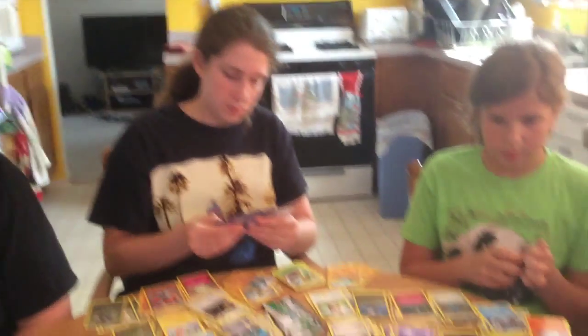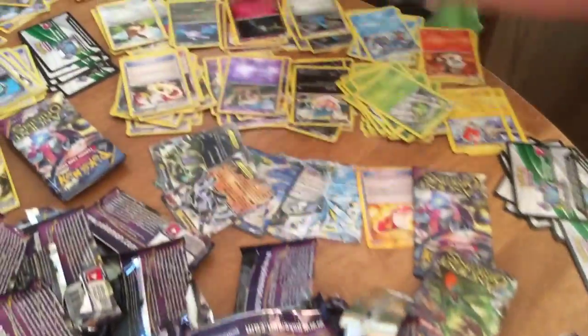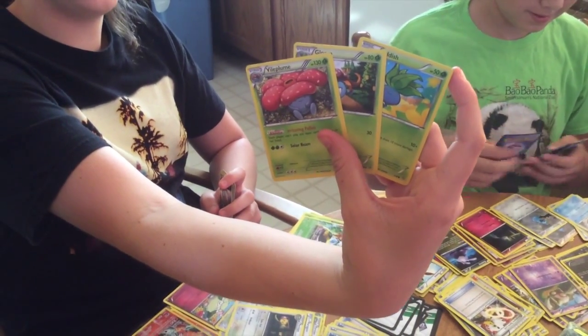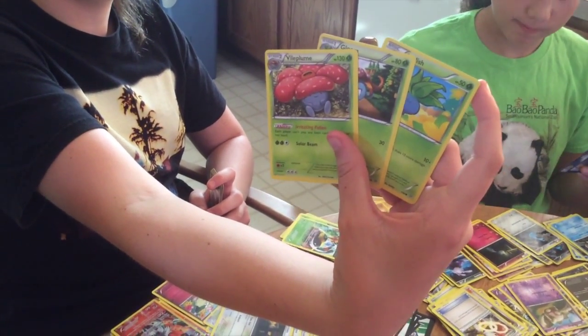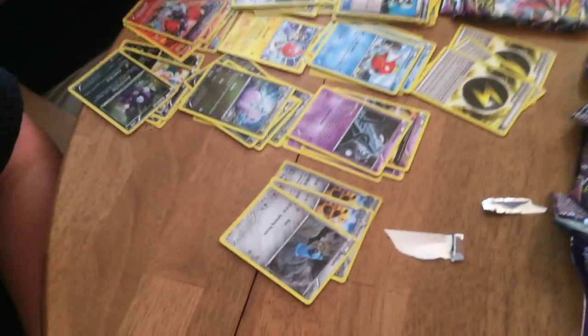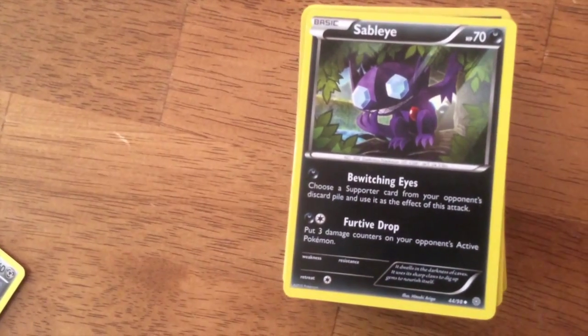I just pulled a pack with Oddish, Gloom, and Vileplume all in the same pack! And before that I pulled Porygon, Porygon2, and Porygon-Z in the same pack. I had something similar when they first came out — two packs with the full evolution lines. Good for pre-releases. Has anyone gotten the shiny Garbodor yet?